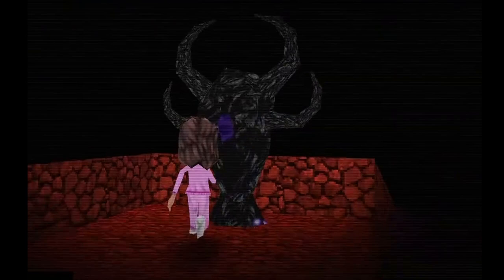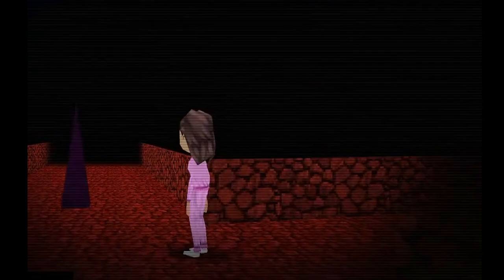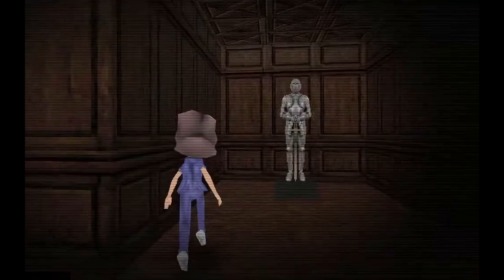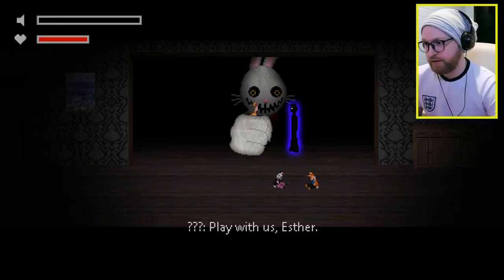We're going to answer that and a number of other unexplained areas of Mr. Hop's Playhouse in this episode. In the underworld in Mr. Hop's 3 — where Ruby gets taken to and where Esther is after she died at the hands of the Entity — there are these strange statues that dump lore onto us, which help piece together the events of Mr. Hop's 2 through to Mr. Hop's 3.